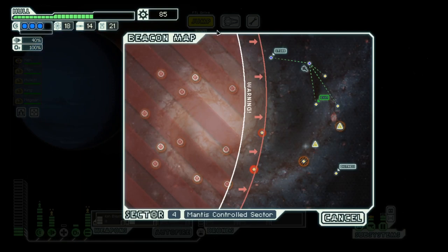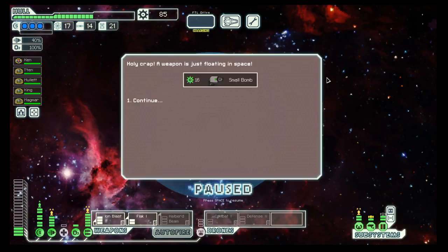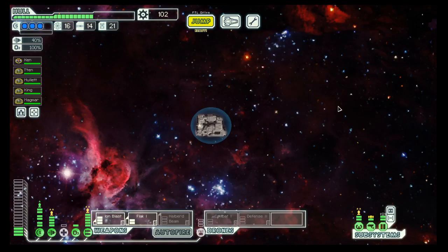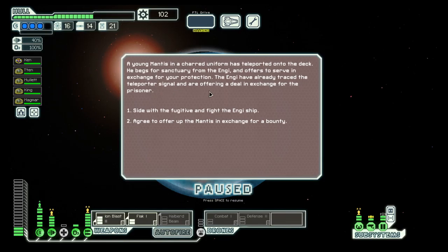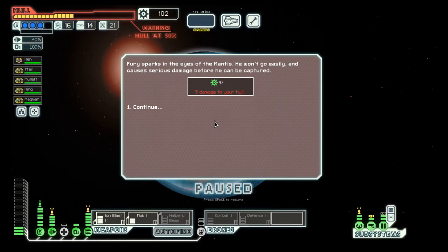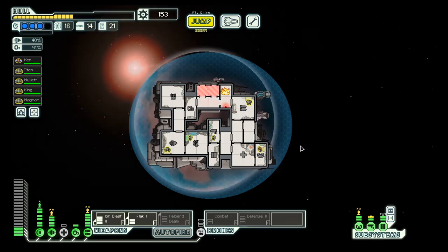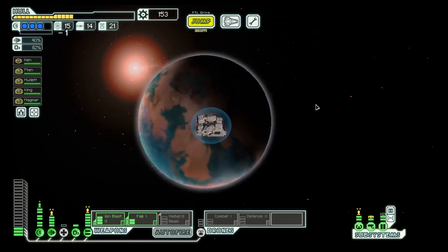Nothing here. There should not be any ships, but this does not mean there is nothing — a switch, so. Okay, took a bit of damage. I would have liked to avoid that, but on to the exit.